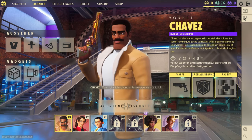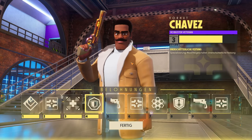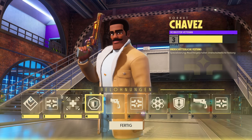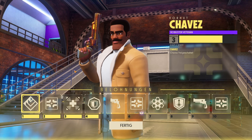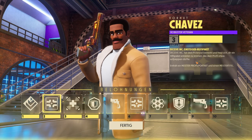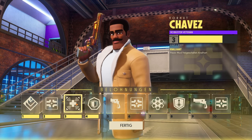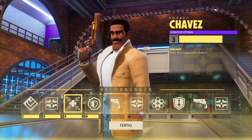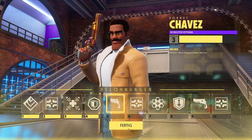Wenn ich jetzt auf Chefs gehe und auf Agentenfortschritt klicke, sieht man den Levelfortschritt des Charakters. Es gibt 10 Charakterlevel pro Charakter. Damit schaltet ihr gewisse Sachen frei – zum Beispiel bei Level 2 ein Hilfspaket-Portrait, dann eine passive Mod Knallhart, bei Level 5 eine Waffenmod, den Rächer, und so weiter. Das gibt es bei allen Charakteren.